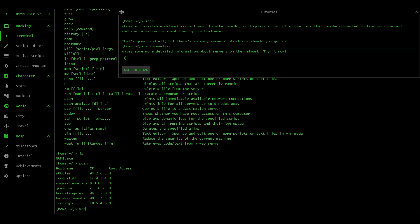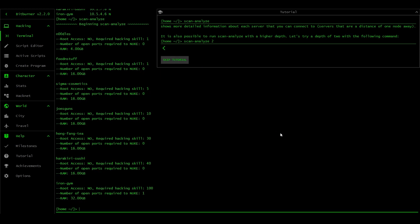There are so many servers - which one should you go to? 'Scan-analyze' gives more detailed information about servers on the network. So it's 'scan -analyze' - here we go. Food and stuff, noodles - root access no, required hacking skill: one. So there's an RPG layer to it. You don't need a hacking skill in real life for scan and all this sort of thing, but this is sort of close. It shows more detailed information on servers you can connect to - servers that are a distance of one node away.